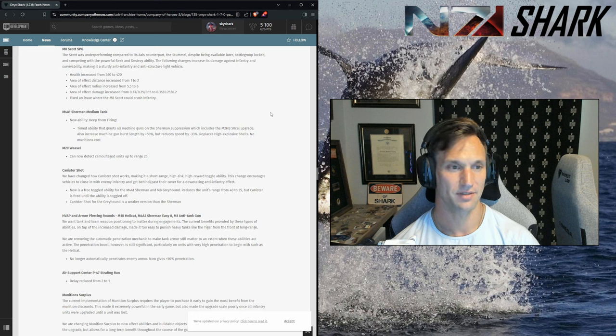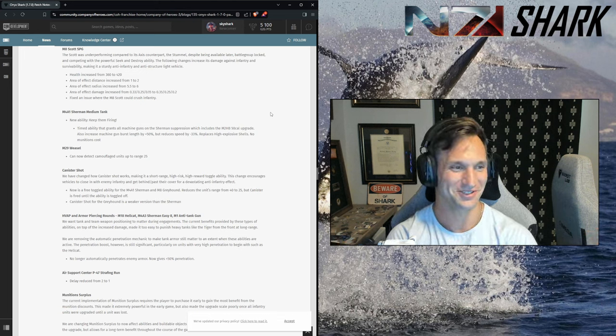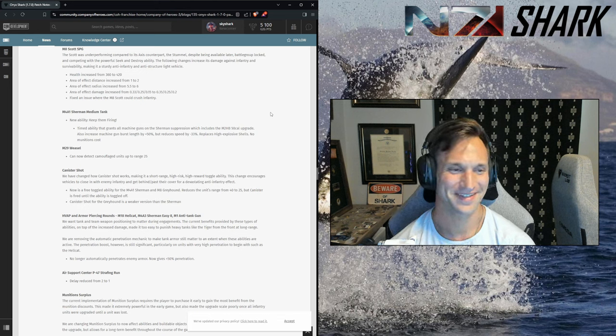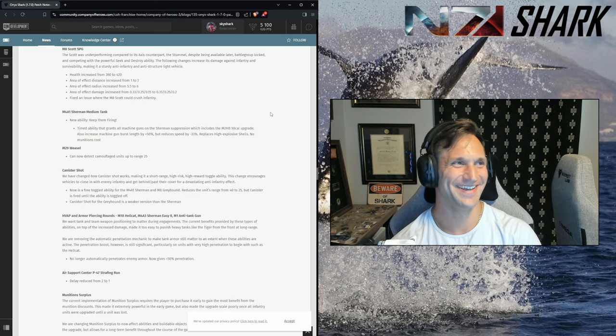The Sherman ability — instead of the HE, all machine guns on the Sherman can now suppress when you use this ability: increases burst length by 50%, does not cost munitions, but reduces vehicle speed by 33%. This just makes me think of that scene in Fury where the three Shermans advance on the Tiger and the MGs are blazing. Now we can actually suppress Tigers in game — you'll need about three Shermans to do so, and then an Easy Eight to shoot it right in the engine.